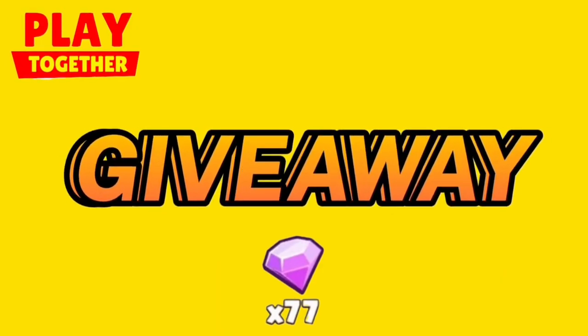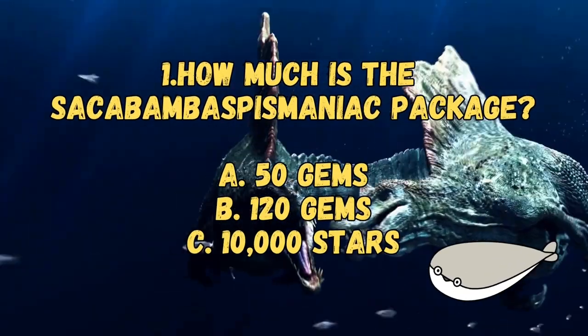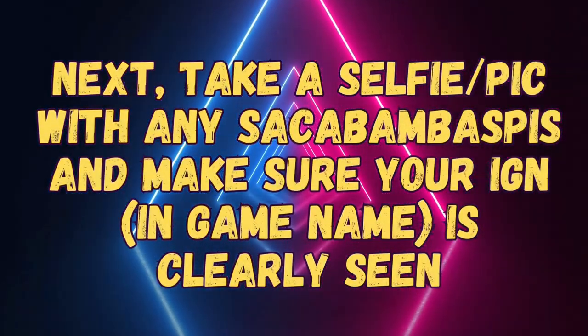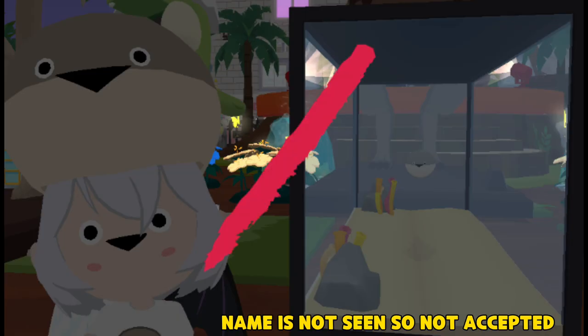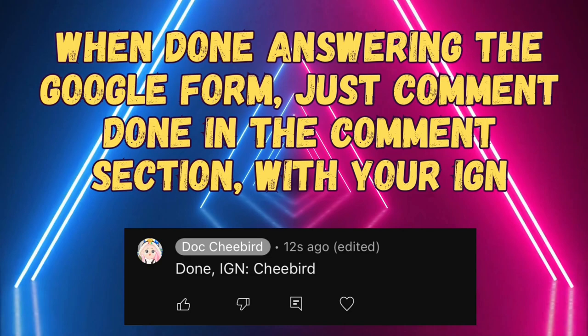Now time for the giveaway for 77 gems. Take a screenshot showing that you are subscribed to my channel. Answer these two questions correctly. Take a selfie or picture with any Sacabambaspis — it can be your costume, a fish, your friend wearing the costume, etc. Make sure that your IGN is clearly seen. Click the Google form at the pinned comment and submit the requirements. When done answering, go back to this video and comment 'done' with your IGN.